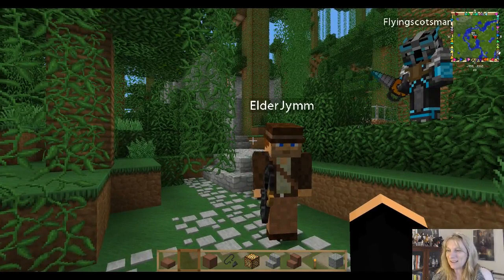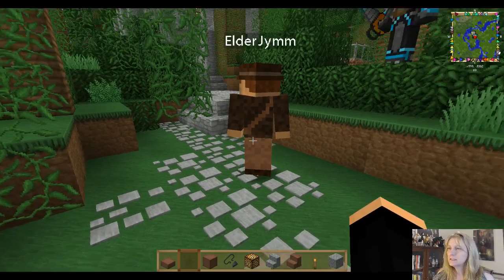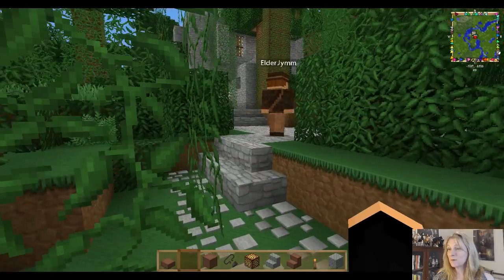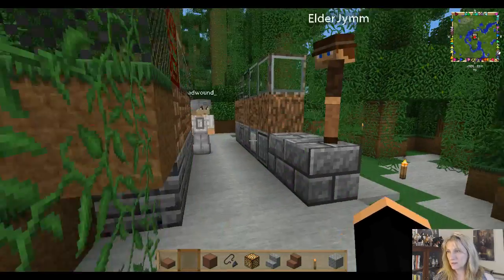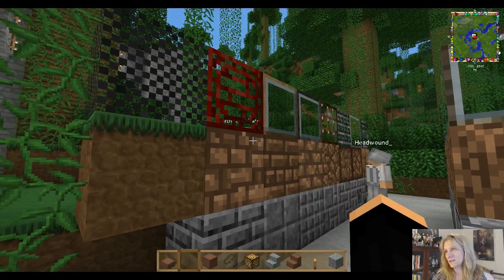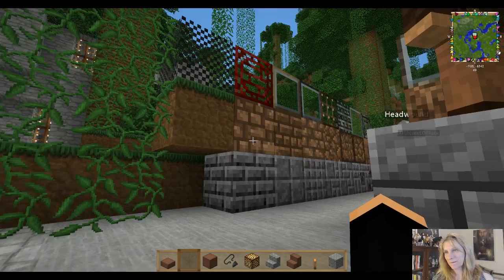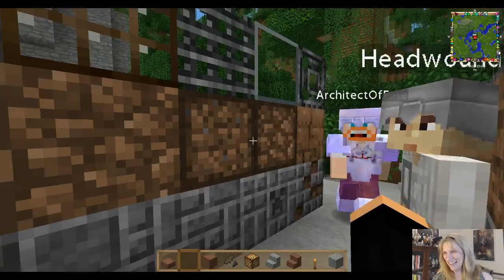As I said earlier, we've got a preview that I set up of chiseled blocks — dirt, glass, and cobblestone. I've been wanting to have a look at some of these myself; I've not had a chance to even look at them. Look at all the choices — the glass, I just love it. Oh, there's a creeper — yes there is.